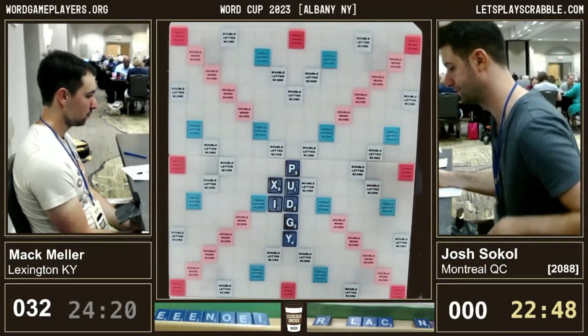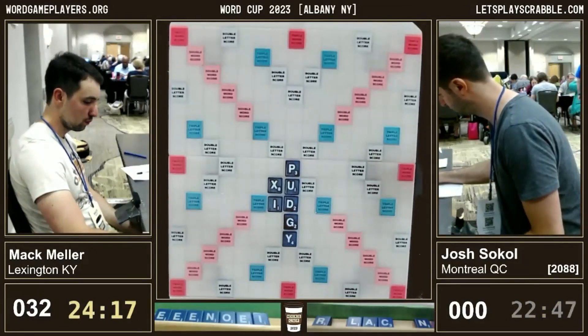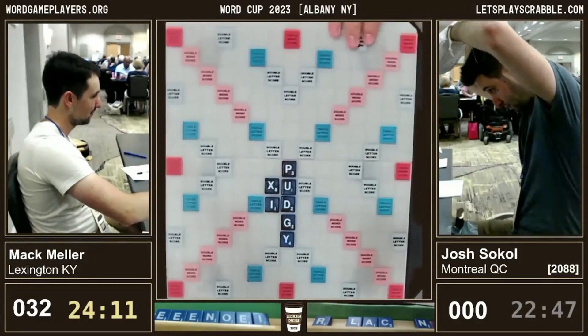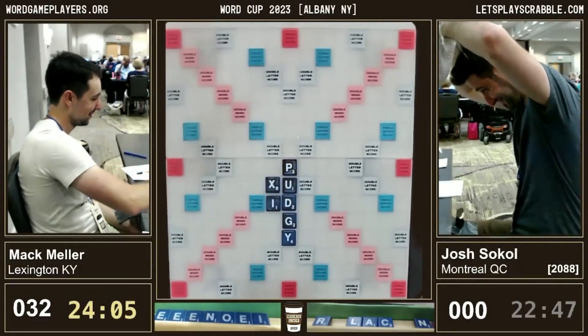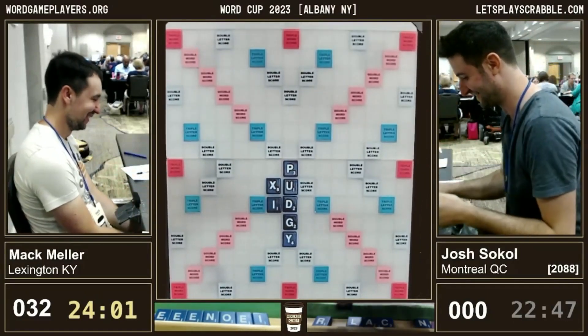Ryan W in the chat is suggesting to set up the X. It's always good when you have a tile like the X or the Z to really try and set it up. RAXING would have slotted an I right beneath the multiplier square, and if it stayed open, he maybe could have scored big with it. The problem is that the C would have stopped overlaps from happening, so maybe you would have had to play CARRYING or something.